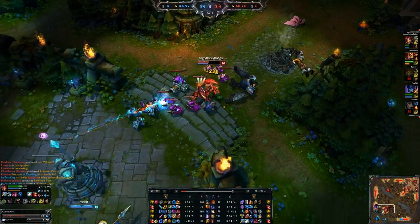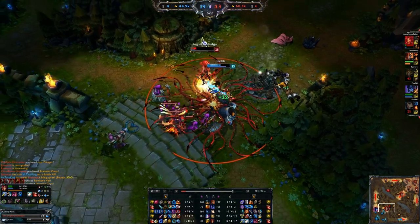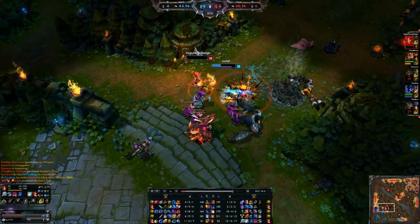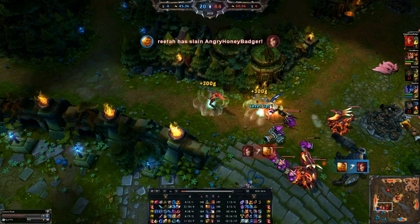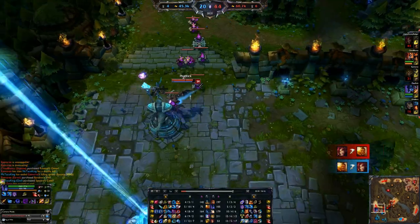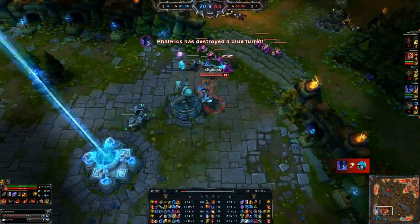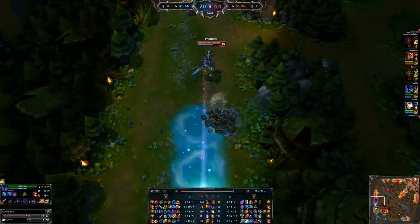Nocturne apparently doesn't want to ult in. Here comes Xin Zhao — I drop the ultimate on myself, he gets knocked up. He has some ticking damage so he will kill me with his ticks, but without that item I probably would have just won. Nocturne takes top though, which is good. Back to the build itself.